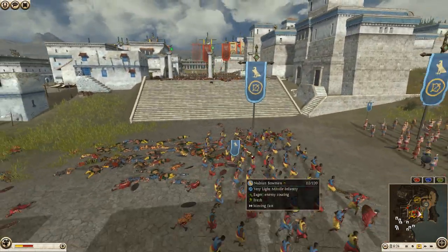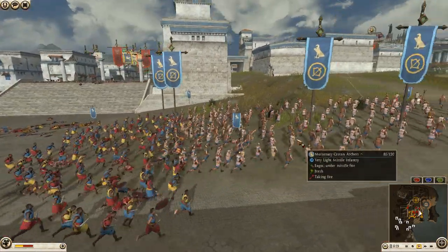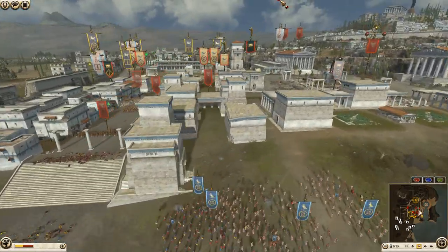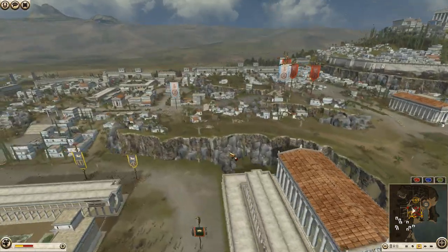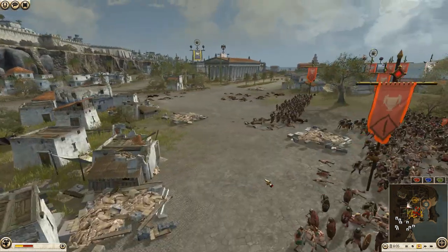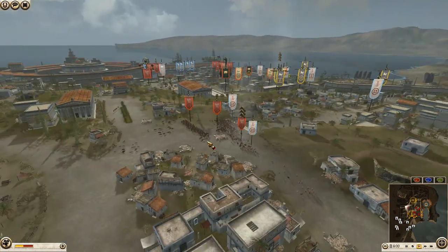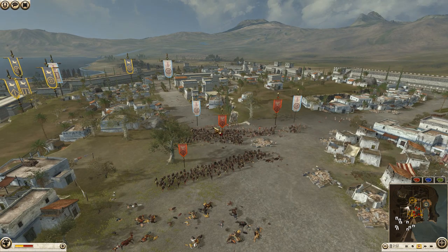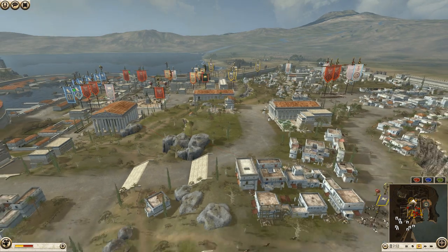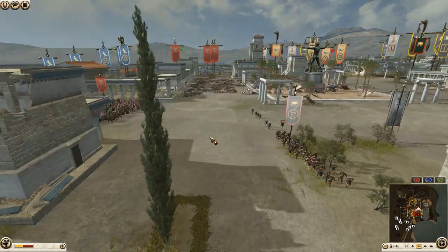Spear brothers can just turn around and be ready in case the general decides to charge down. Egypt doesn't look like he has any ammunition left, and Carthage didn't have a whole lot left either. These two units are just keeping units busy. They did get rid of the artillery unit — I don't see the scorpion flag anymore, though he might have run away.